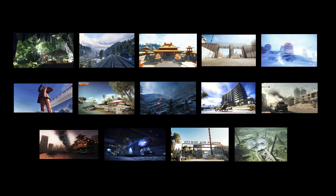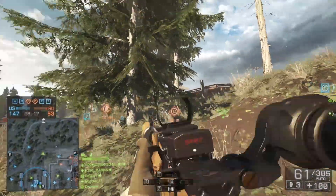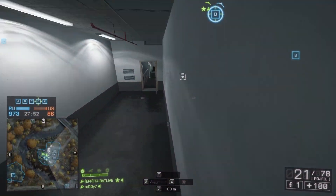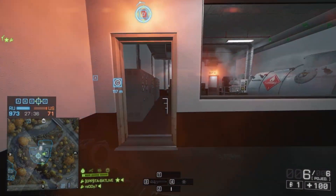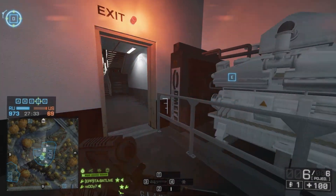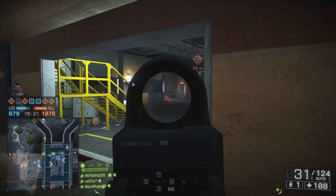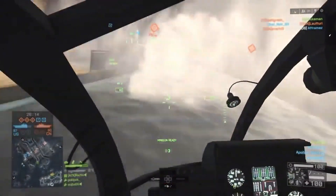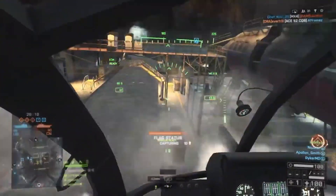Fourteen of these maps we can classify as semi-wide open. They are spacious, but they have somewhere a place that is intended only for infantry. For example, tanks cannot enter the underground area in the middle of Caspian Border — you need to exit your vehicle in order to kill your enemy if you want to capture the point entirely. Most infantry battle on Wavebreaker takes place also in the middle, and although you can enter this area with a boat or helicopter, it's not that easy to stay alive there because many players have rocket launchers.